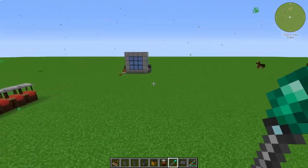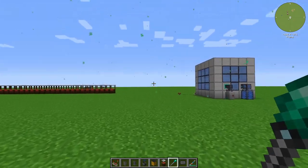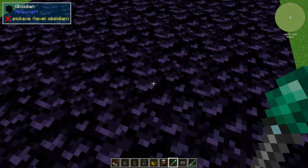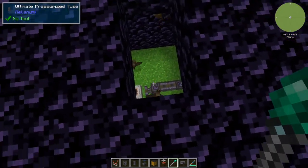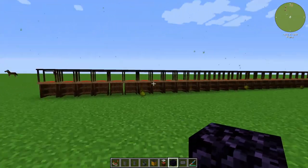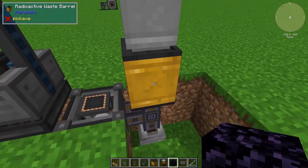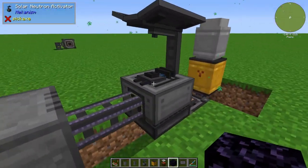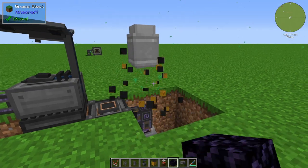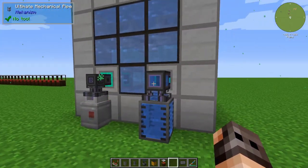I wanted to make a Mekanism reactor in our base because I thought maybe we would be able to control the radiation. You can see that it went really well. I actually thought that if we have it inside a box of obsidian, maybe that will help. But no, you just make an awesome bat farm. The final decision is that we are not going to have a Mekanism reactor in the middle of our base because there is no way to transfer nuclear waste into a gas tank or a quantum entangler and deliver it to a solar neutron activator. You cannot break it either — it gets worse.